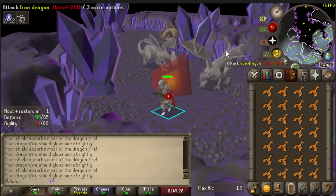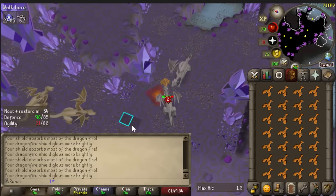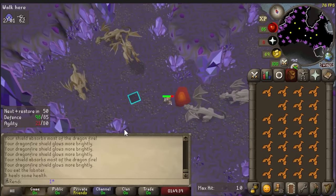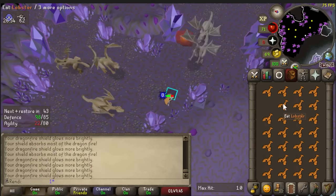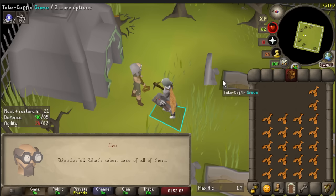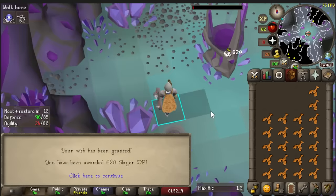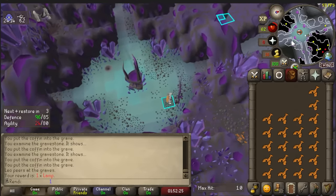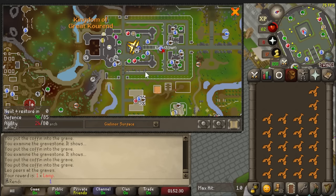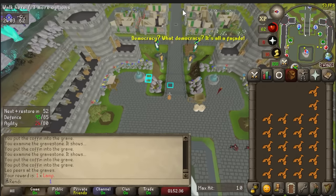If I ever get enough raw GP on this Iron Man, I want to put in 25 mil payments for steel dragons in my player-owned house basement. Once I'm 99 Construction, I could just instantly teleport to the house, run down the basement, and get hit by tons of steel dragons to recharge the DFS. Eventually I want to do Slayer through the wilderness — potentially 30k XP per hour on the best tasks with alts — but that's for the future.